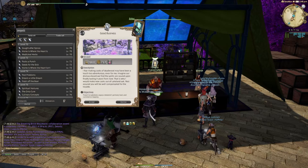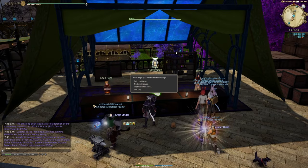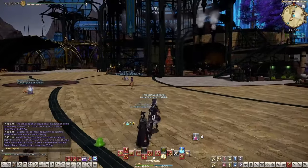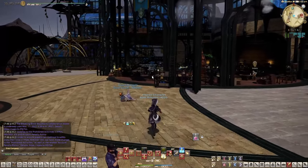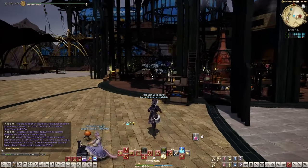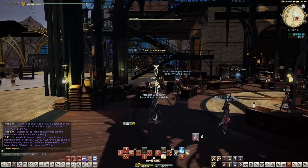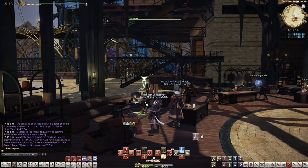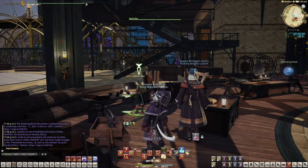Just like with Kugane, you're going to do all the Crystarium leves from level 70 to 80. Just across from where you're picking those up there is a quest line — in this expansion they rolled both Miner and Botanist into one quest — and you can pick that up over here. Do that along the way and it'll get you a ton of experience every time you complete one of these quests.